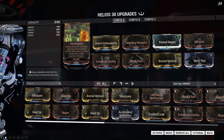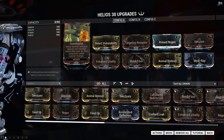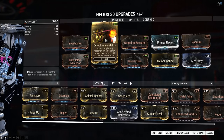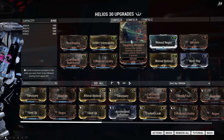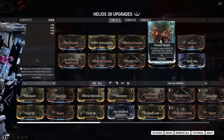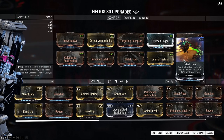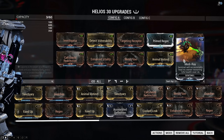Some mods like Regen and Vacuum are not affected by the priority system. The first mod I have is Investigator, so the first thing Helios will always try to do is find a target to scan. If it can't find any, it moves on to Detect Vulnerability to create a weak spot on a fully scanned target. I also have Targeting Receptor so he attacks enemies within 10 meters, and I've deliberately put Mediray into slot 10 so he only uses it if there is nothing else to do and he has enough energy to heal me.